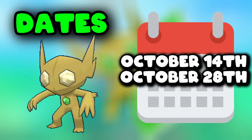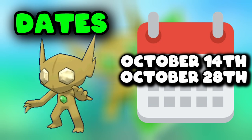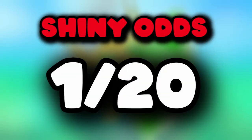Mega Sableye will be making a comeback in Mega Raids from October 14 to October 28 — don't miss this 14-day opportunity to catch this Mega Pokémon. You can find a perfect IV Mega Sableye with 843 CP at level 20 with no weather boost, and at level 25 with 1054 CP on fog weather boost. The shiny rate for Mega Sableye in raids is generally estimated to be around 1 in 20.